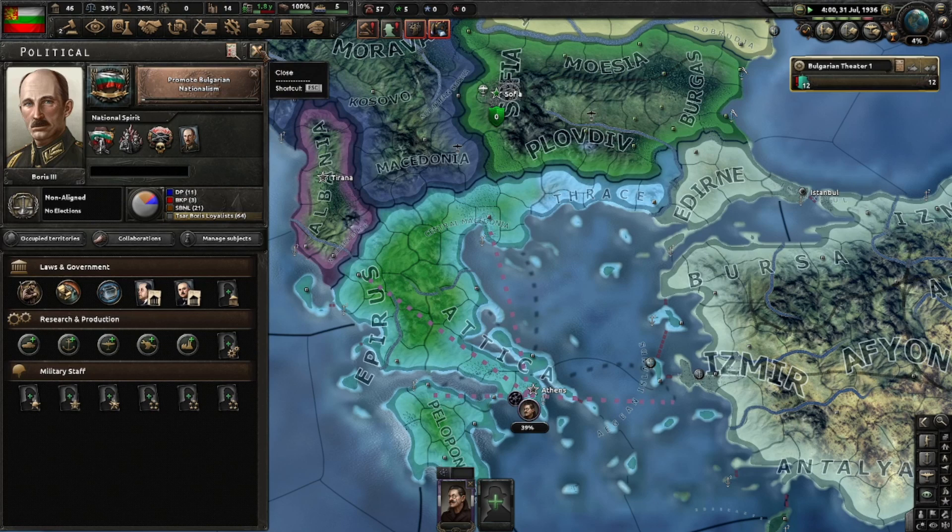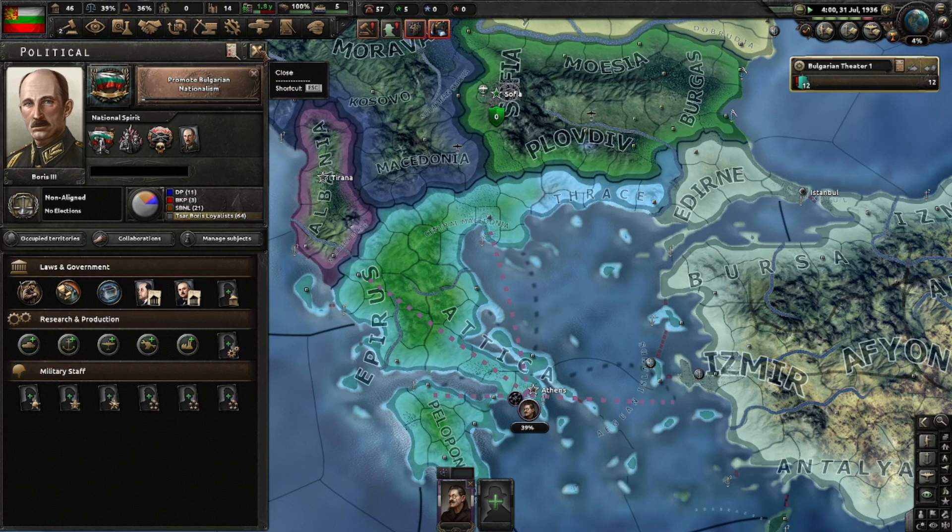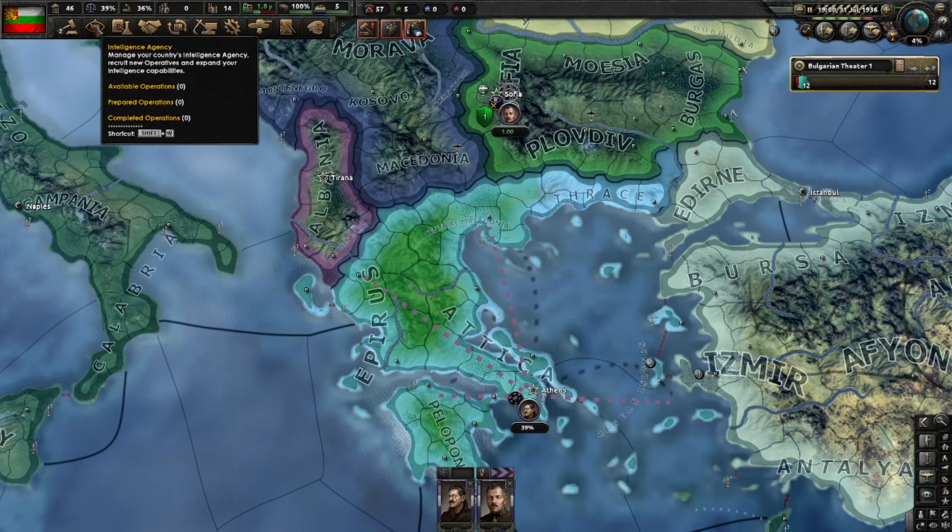The second spy is here and we will infiltrate civilian administration wherever we can. Let's start with Greece where we can prepare a network.